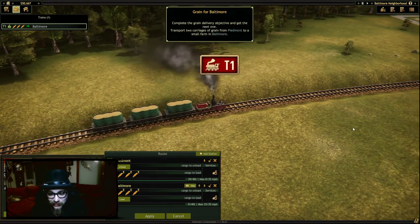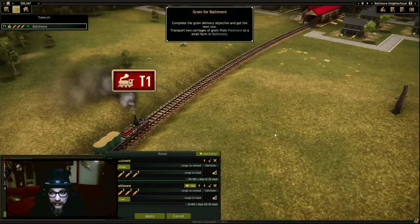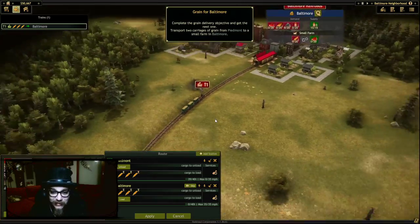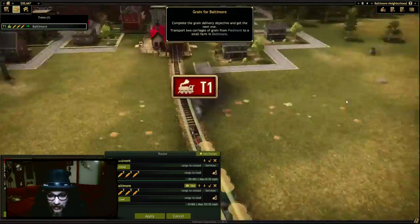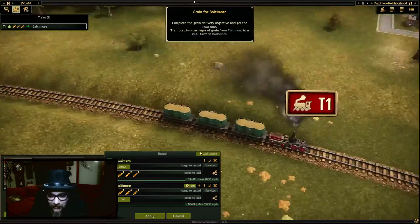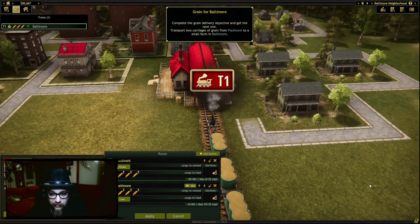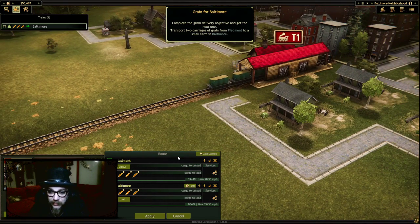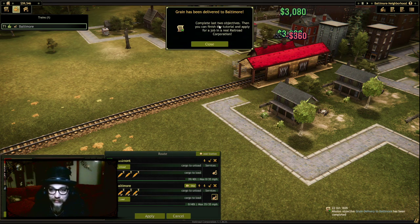Come on, little train, you can do it! Don't you want to go into the station? The station is your home. Get in the station and drop that wheat off! You've got a whole ton of wheat there and I'm sure it belongs to a man named William. Right. Done. Tick tick tick — we did an objective! Complete the last two objectives, then you can finish the tutorial and apply for a real job. The railroad is complete.